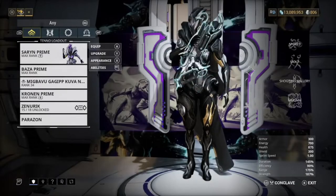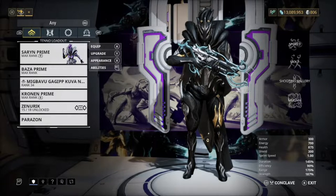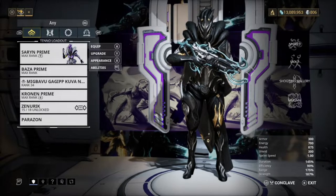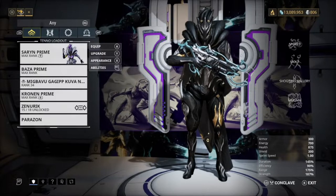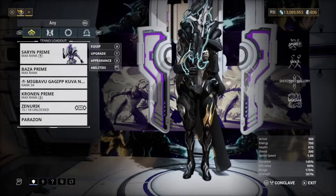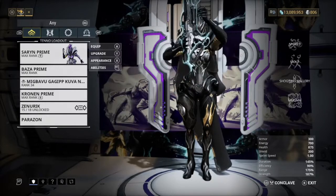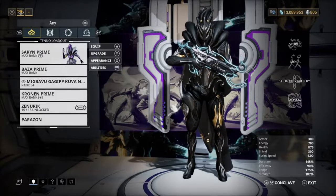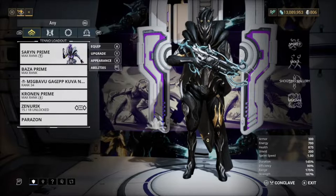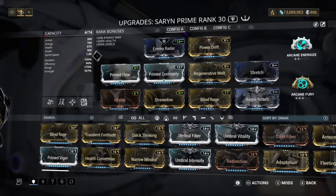We're going to be showing this really good Saryn build. As you saw at the start, we were getting up to 8k stacks on our spores, so this is a really good build. It's mainly just range damage and it's got a bit of duration. Now you've probably seen the 90% efficiency — to be honest it's not that bad. If you're running Zenurik you're going to be getting your energy back really quick anyway, so don't have to worry about the 90% efficiency. Let's just get straight to the build.